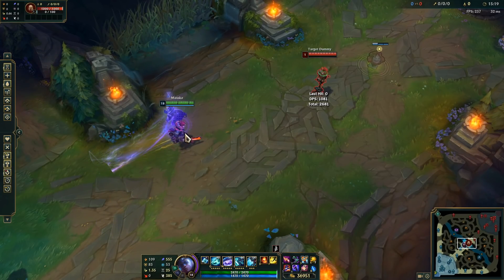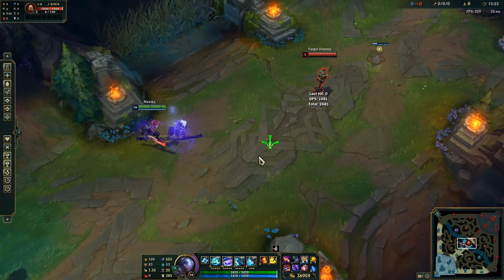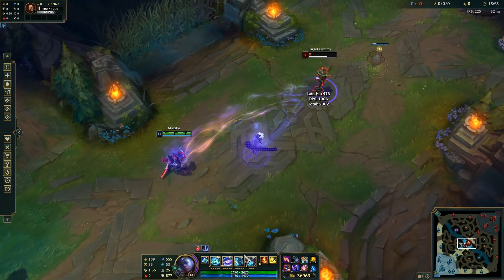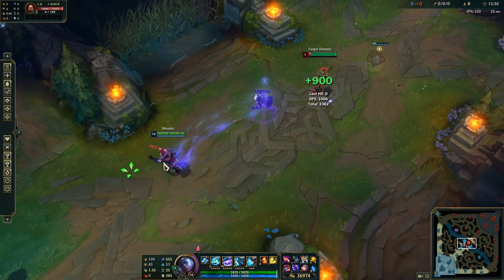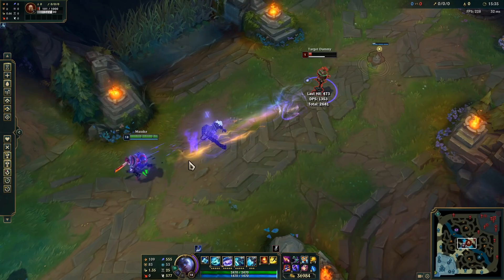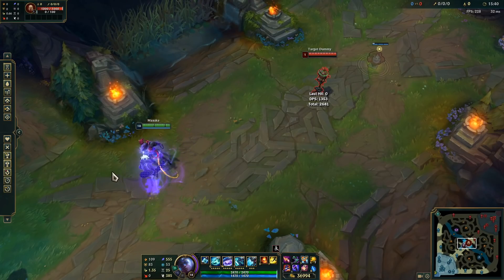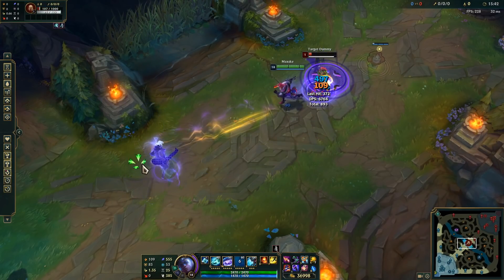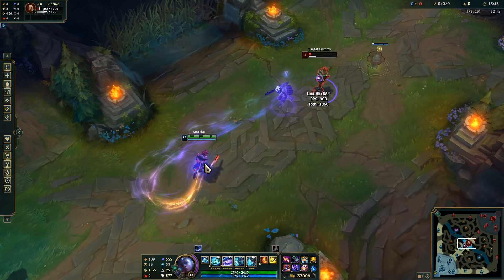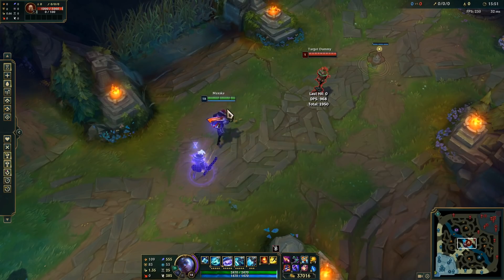You can do this faster with animation cancels, which means canceling one animation with another. Instead of E, click, Q, auto, you do EQ really fast — cancel the E animation into Q immediately. That is the EQ animation cancel: your fastest burst and then run away. See how you do a slide? That's the most basic but also most important Echo animation cancel.